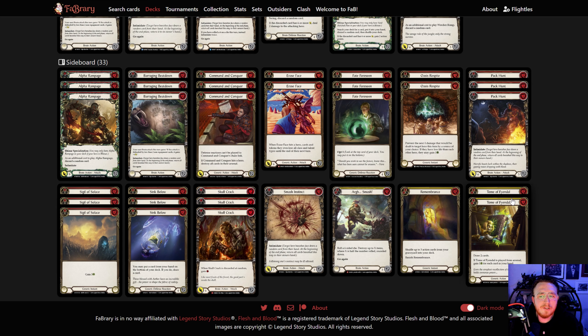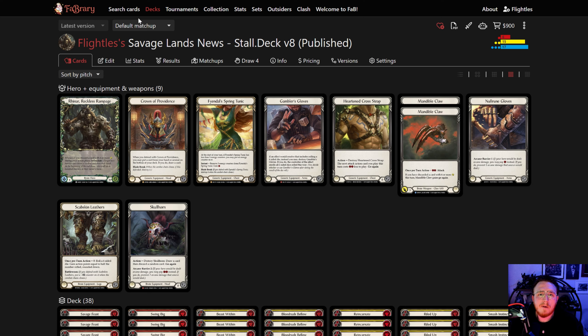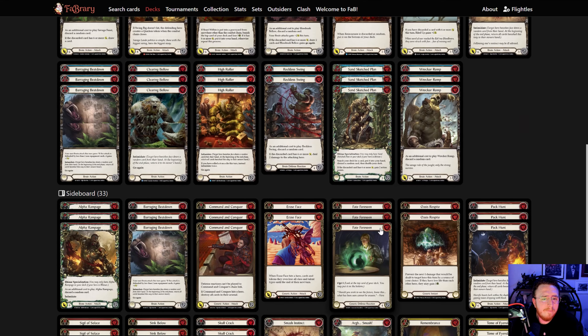Argsmash — we've seen a lot of Dashes recently, so it came back in. Remembrance is anti-Guardian tech and anti-Treefrog Dash tech; run it in any matchup where you want Blood Rush four or five times. Toma Fiendal was one of my power cards last season but is now a giant question mark. Because the meta is so wide, Toma Fiendal, Argsmash, Oasis, and Erase Face can all come out and come in for whatever your local meta or Pro Tour predictions are.